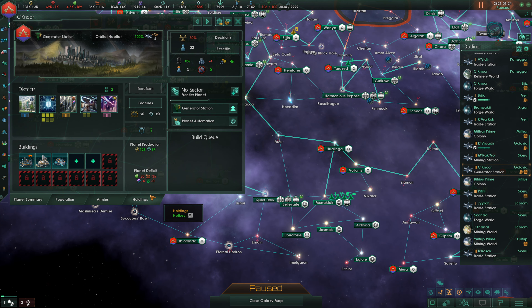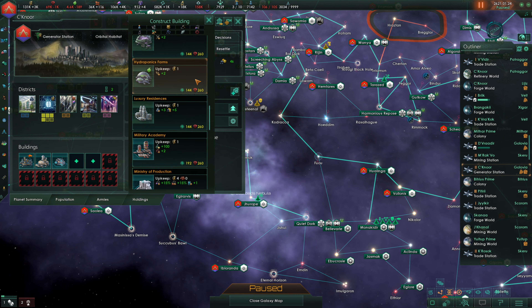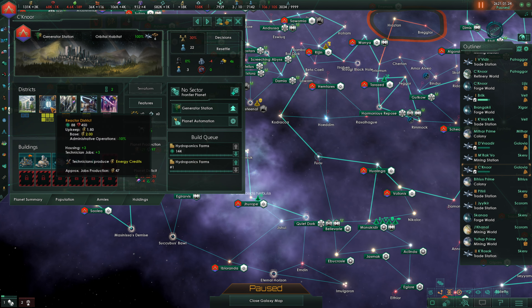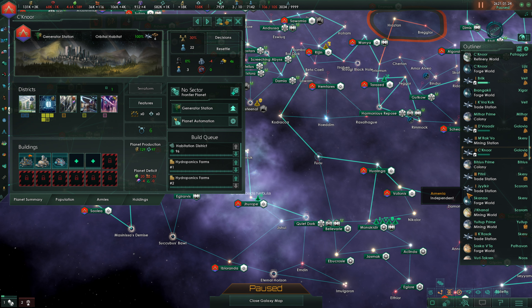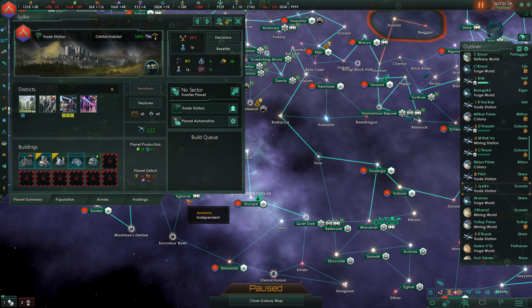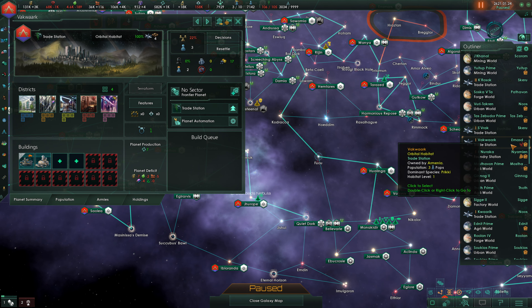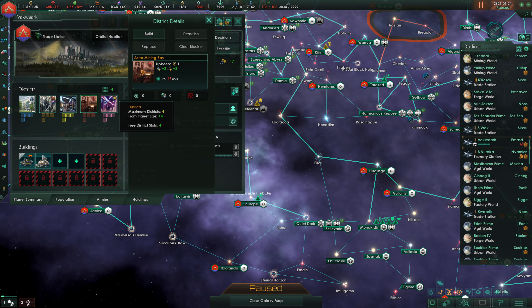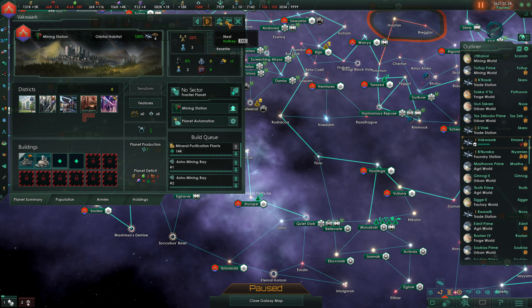On this generator station, we kind of don't need additional energy credits. Let's put in hydroponics farms and a habitation district — the habitation district first. This trade station here requires a job and it's pretty much maxed out. We've got this other trade station which would actually make a good mining station — we'll go ahead and do that, designate it as a mining station.